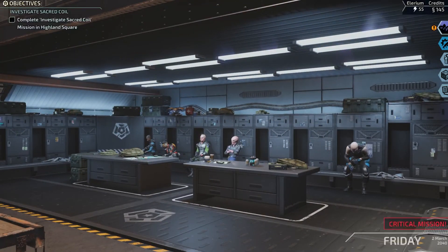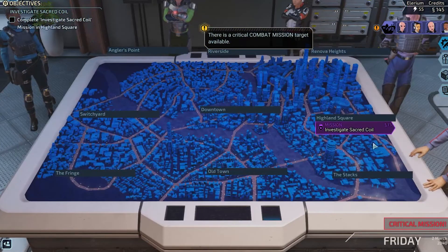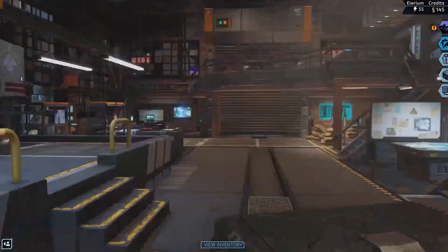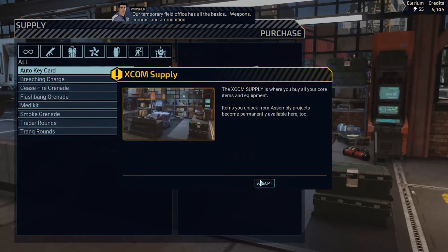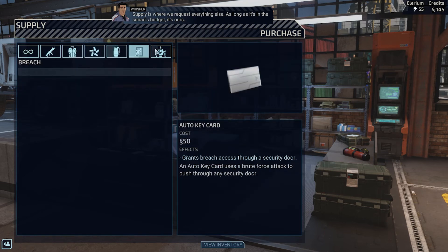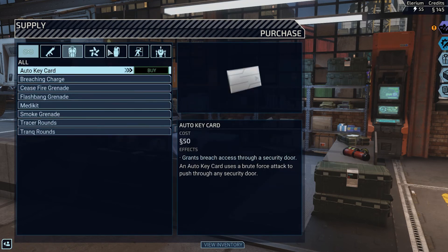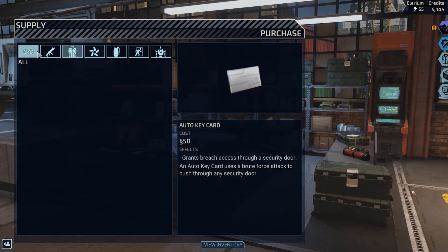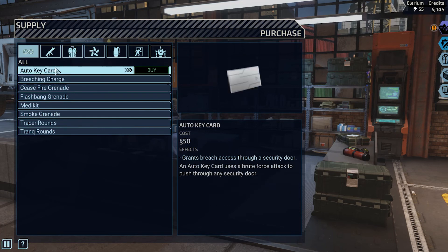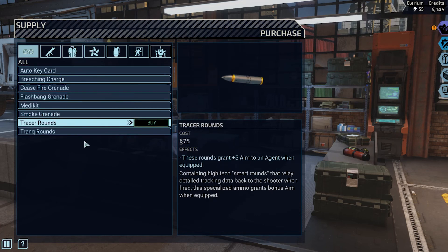Now right now there isn't much going on. Here is our temporary field office — Supply. This is our store where we can buy weapons, comms, and ammunition. Supply is where we request everything else. As long as it's in the squad's budget, it's ours. We have 145 credits and can buy some stuff right now. I suggest buying some things right off the bat.